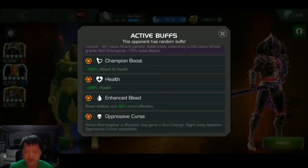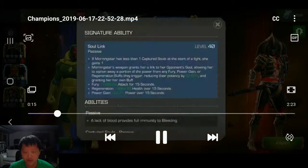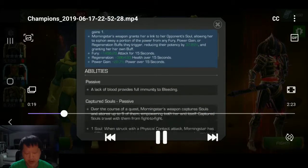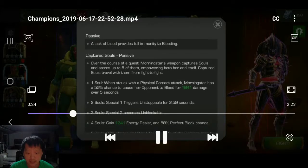And there's also 'Oppressive Curse,' where she gains soul charges every time she's blocked. The thing about the oppressive curse — and I'll click her abilities here just to show you what those are — is that every time she gains a soul charge it kind of ramps up. Her awakened ability is essentially that if your champion has fury, regeneration, or power gain, she saps that. So again, Vision ignores all of these.